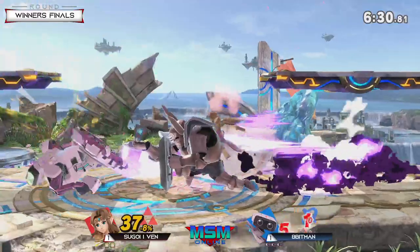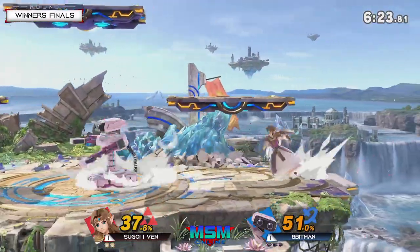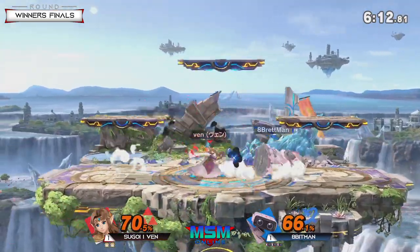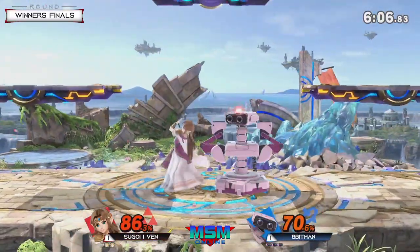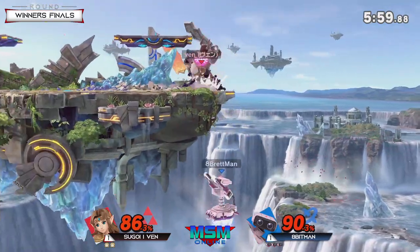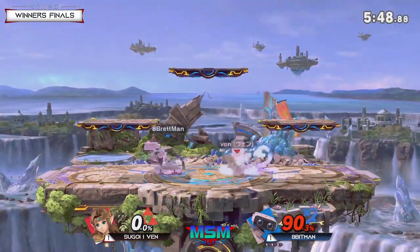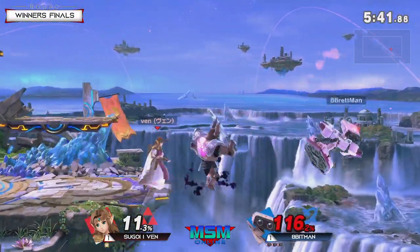Invincibility on the ledge is a big deal — without it, it would be way harder to get back on stage. Using the up air — one thing I don't really like about Zelda is the up special, it can kill you, it's kind of annoying. It would have been up smash right there. Dash dancing back and forth really fast — I'm not able to do that online because of lag. Both players getting back to stage, using neutral B right there.